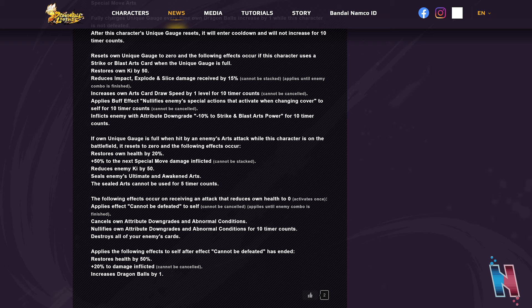After the 'cannot be defeated' effect ends: restores health by 50%, plus 20% to damage inflicted — cannot be canceled — and increases dragon balls by one. Those are all of Omega Shenron's abilities. Some of them I'm questionable about, but the indestructible mechanic is massive — it knocks down your opponent's entire hand and you stay in that state until the combo ends, meaning the opponent's combo is automatically over since further attacks deal no damage.